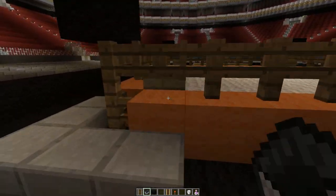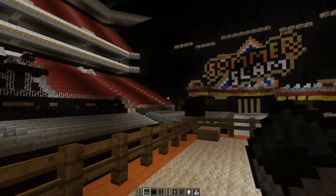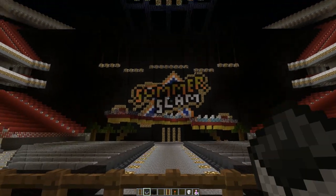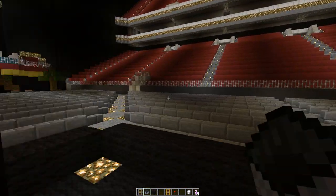The design itself looked amazing. Let me get in the ring. We're going to turn around and showcase it. As I turn around, look at the beautifully designed SummerSlam logo. I really like it. It's one of my favorite designs so far that I've seen for this competition.